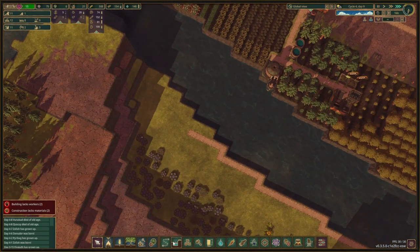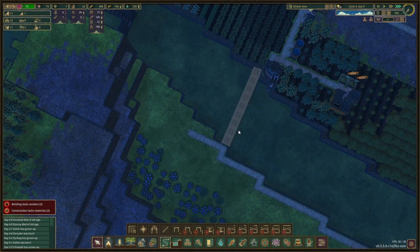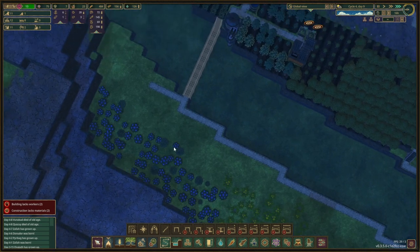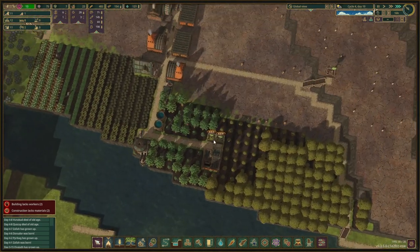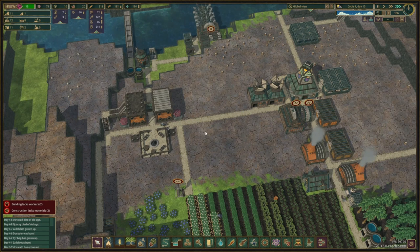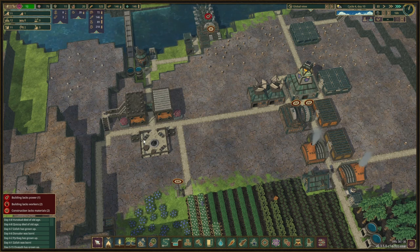We're going to go ahead and build here — this is going to be what we build. We're going to make a staircase right there as well, then make a path and connect it up so that we can get here. We'll set this at very low priority because we're not in a hurry. The staircase is up and we're almost done with the rooftop terrace. The shrines will be done soon as well.